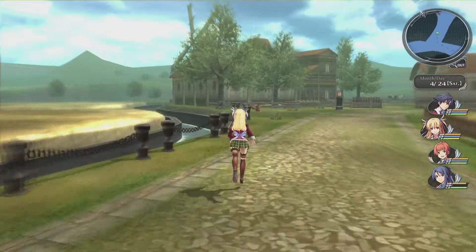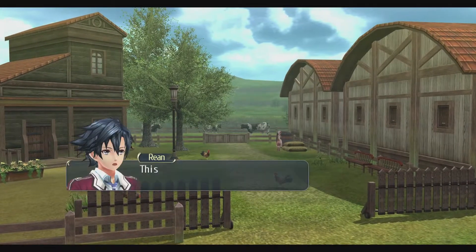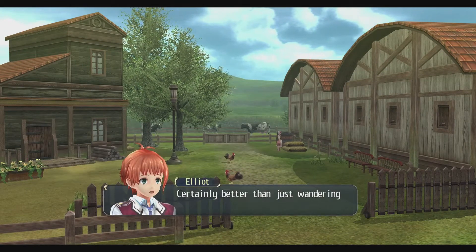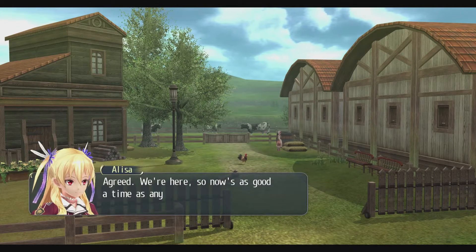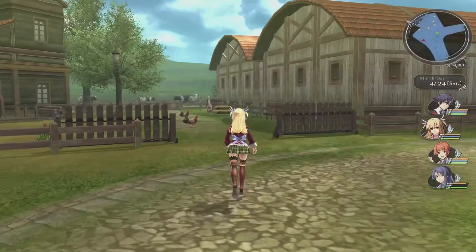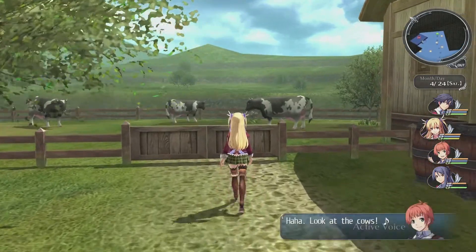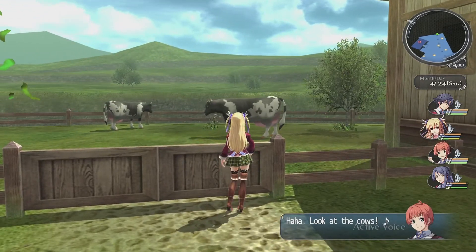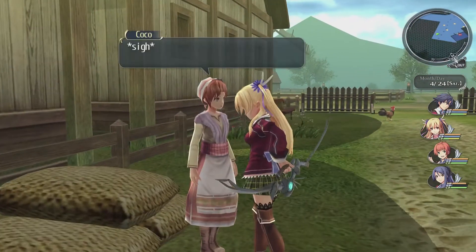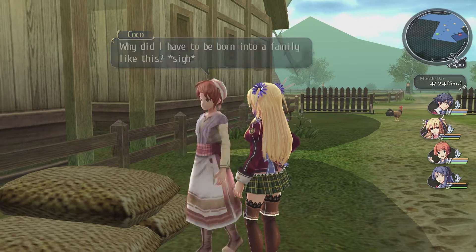This must be the farm that put out the monster extermination request. Should we go inside and ask for more details? Yeah, we might as well - certainly better than just wandering around blindly until we find the thing. We're here, so now's a good time to introduce ourselves and integrate with the locals. This farmhouse is huge! Oh, look at the cows - those are some GIANT cows!